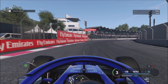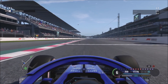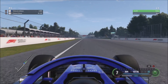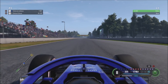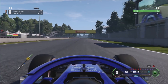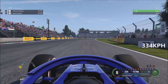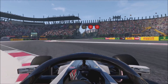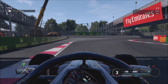Now we've got the Toro Rosso with the Honda engine — the first of the Honda cars. This is very interesting to see, since they sometimes have really good performance and sometimes bad. Shifting at the right time again, climbing up through the kilometers per hour — it's going to surpass 330 at least, and you can see it comes through at 334 kilometers per hour, the same as the Renault in a straight line, which is interesting.